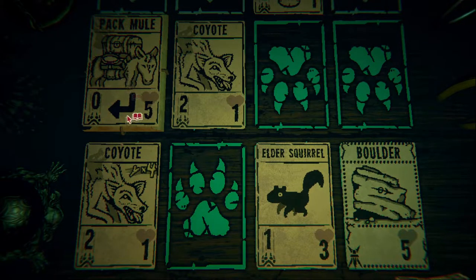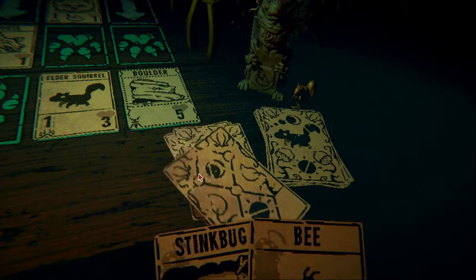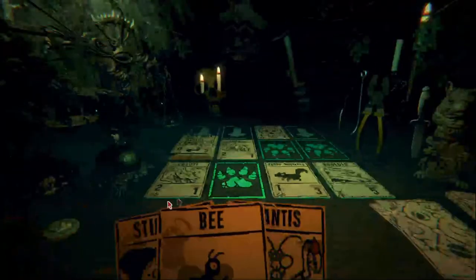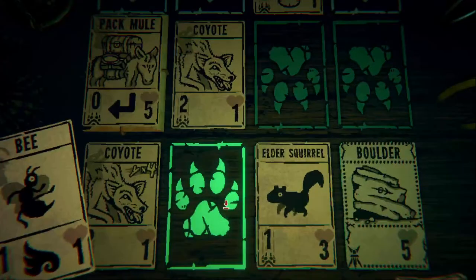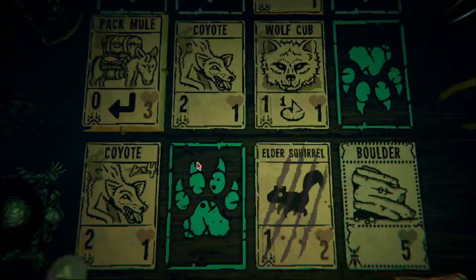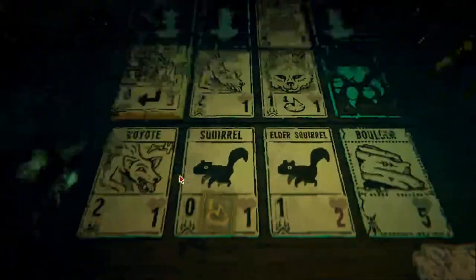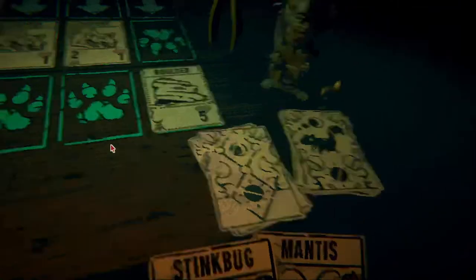We really want to destroy this pack mule. We have a squirrel and some stuff we can sacrifice. As tempting as it is to throw mantis down right away, I'm going to hold off. I'll throw the bee down - we will lose some our way - but the big thing here is that we want to be able to kill this pack mule at the end of the day. We draw another squirrel - the squirrel sigil has actually come in quite handy for us. He's going to get taken - one more turn until we can take the pack mule's stuff.